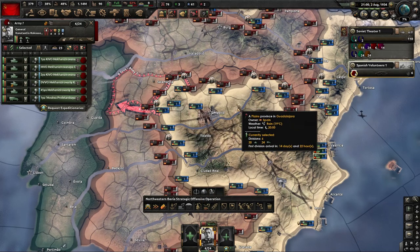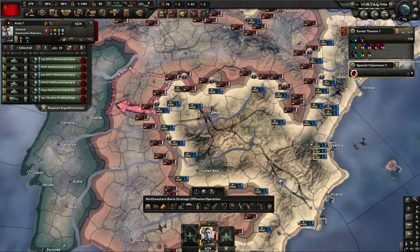One thing to note with sending over the divisions: if you are really aggressive with them and they get placed in a pocket and annihilated, you will not receive them back once the civil war is over. If they are alive when the Spanish Civil War ends — even if Spain loses like they seem to always do following history — you will receive them back and they will most likely be veteran units. So be careful with them and use them conservatively if you're just trying to grind a little experience and get those veteran units.